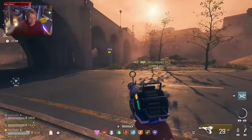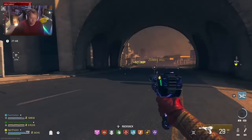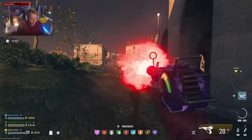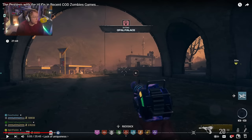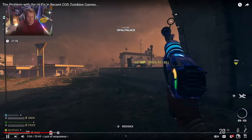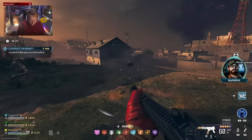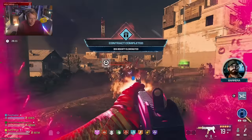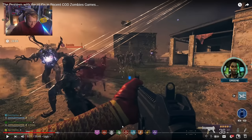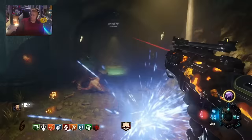Zombies needs to feel more unique — it needs to feel like its own mode, not just an extension of another mode with zombies thrown in. They remastered maps from World at War and still added that extra zombies feel. It needs to actually feel that way, and the HUD is one of the main things to achieve that. The recent HUDs are also just kind of ugly — they don't look clean or good.